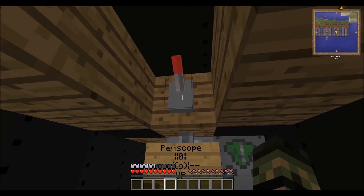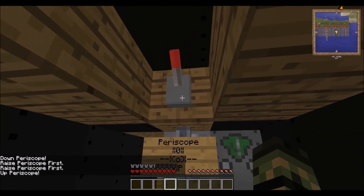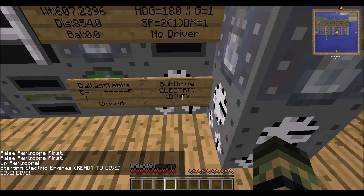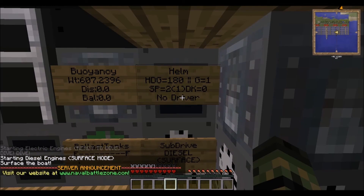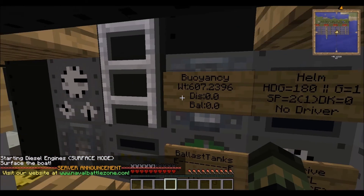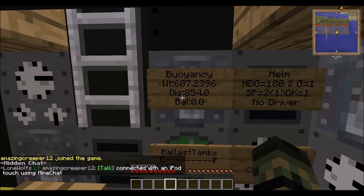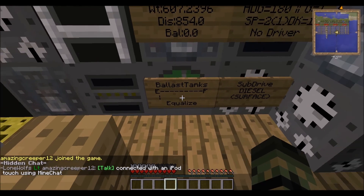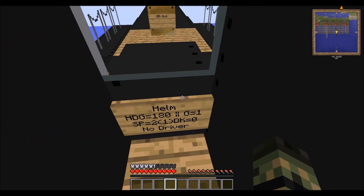Set the sub drive to Dive to allow you to go down. On the helm sign I'm currently going very slowly and heading south as you can see from the minimap. Weight is super high, displacement is a larger number — good. Set ballast tanks to Equalize and you'll see the bar fill up.